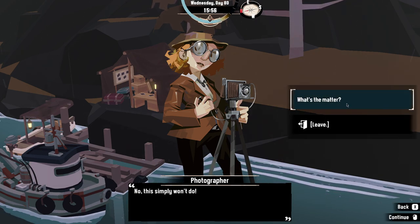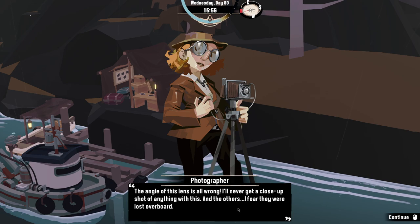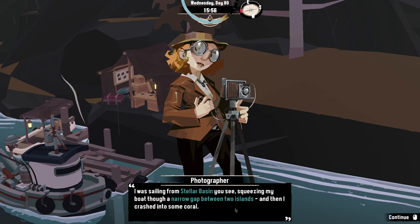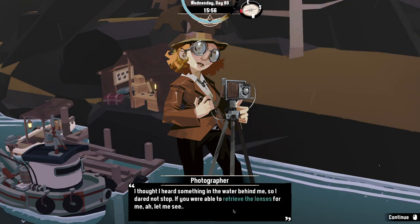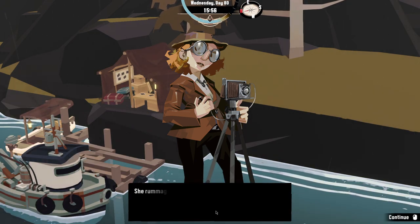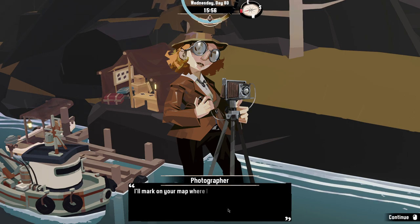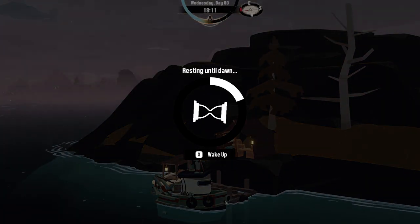The photographer complains that the angle of her lens is all wrong and she'll never get a close-up shot, fearing the others were lost overboard. She explains she was sailing from Stellar Basin, squeezed through a narrow gap between two islands, and crashed into coral after hearing something in the water behind her. She offers the player a spare camera in exchange for retrieving the lost lenses, marking the location on the map. The player decides to rest since it's getting late.